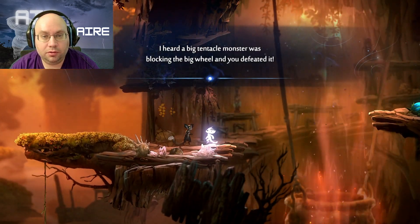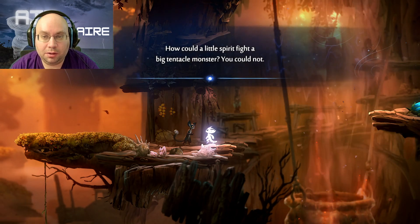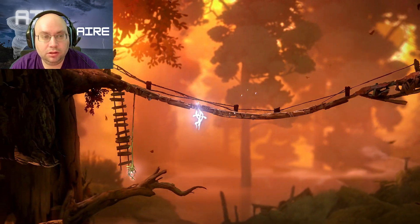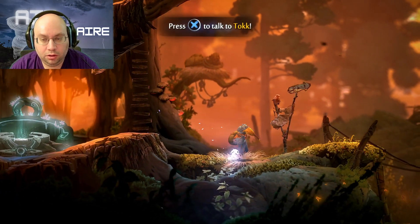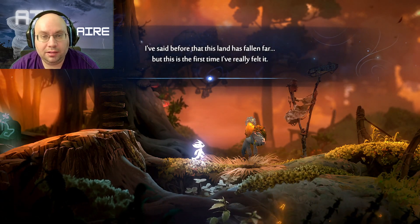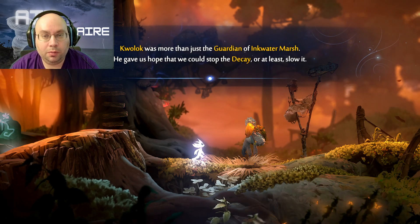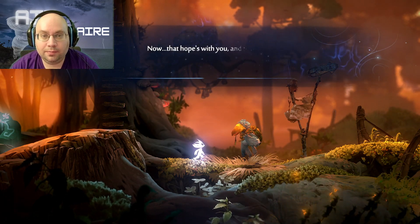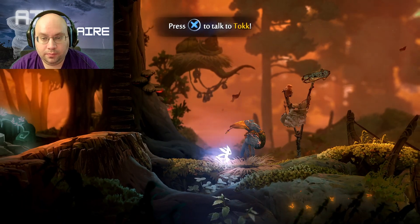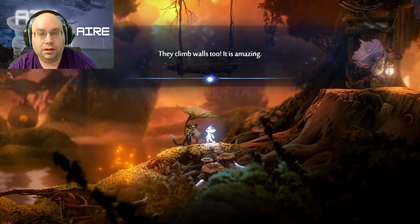I heard a big tentacle monster was blocking the big wheel and you defeated it — that is funny. How could a little spirit fight a big tentacle monster? Well, we did. That might have been the one talking about the Luma Pools. What does Tokk have to say? He says: 'I've said before that this land has fallen far, but this is the first time I've really felt it. Qualic was more than just a guardian of the Inkwater Marsh — he gave us hope. Now hope's with you and the wisps. Good luck, spirit.'